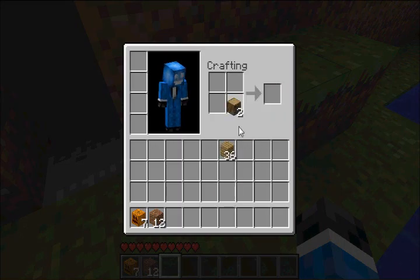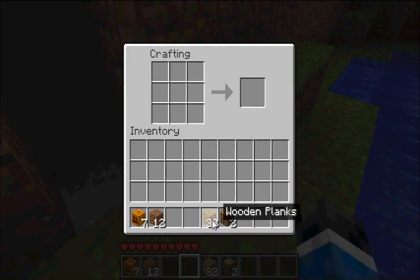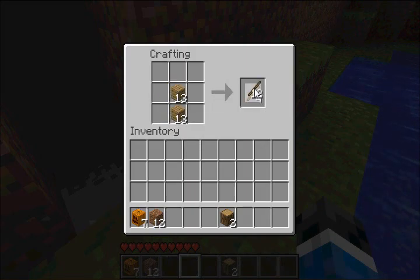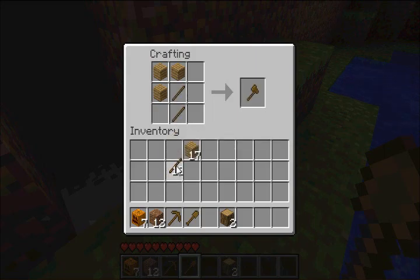I'm gonna keep these two logs just in case, because if I don't find any coal in time, then I'll just make some charcoal. So right here we have our crafting table - just place that down and let's make our tools. Make around 16 sticks, just to be conservative about it. And let's make a pickaxe and a shovel. Once you have this, you wanna make an axe so you can chop down some trees faster.